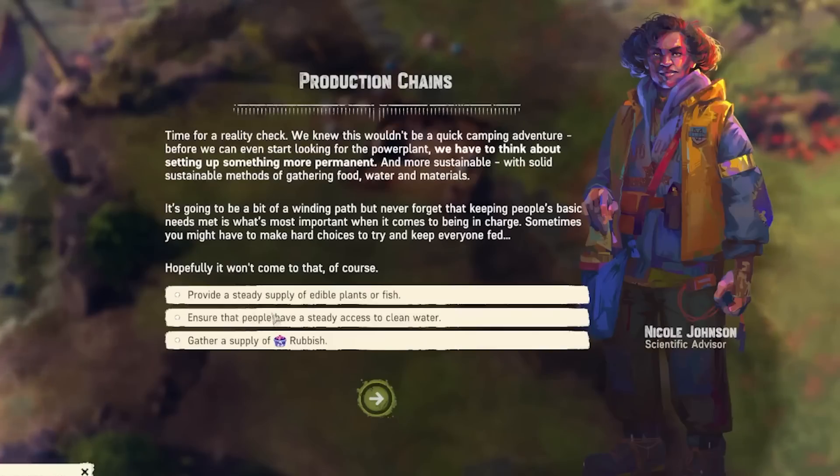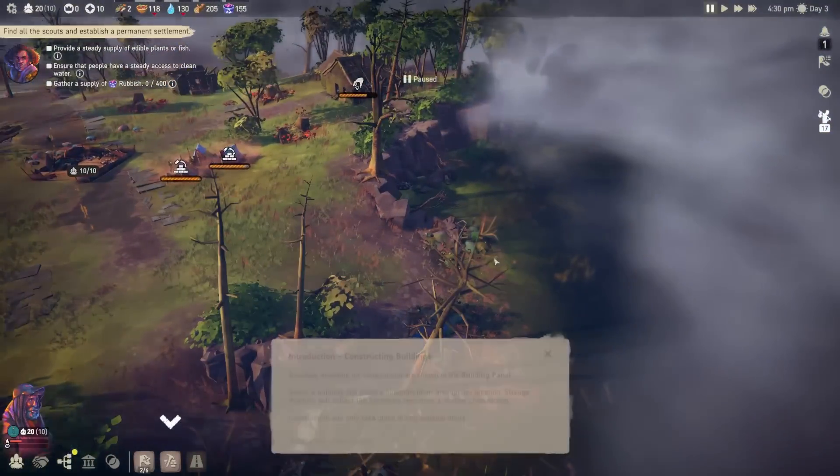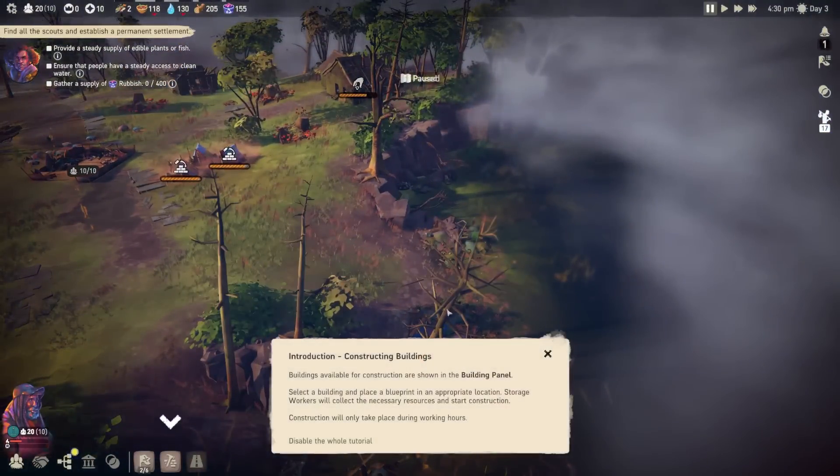Now that we have shelter, we need plants or fish and then water — the game's kind of doing what I generally do in these games. The basics of life we need right away. We also need a supply of rubbish, so I've got to figure out better ways to get rubbish because I'm running out unless I just go further exploring.